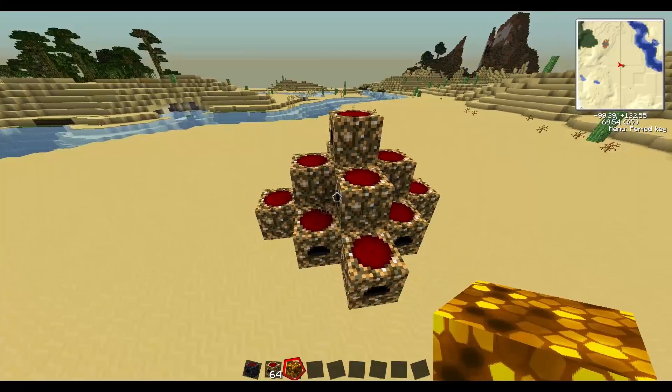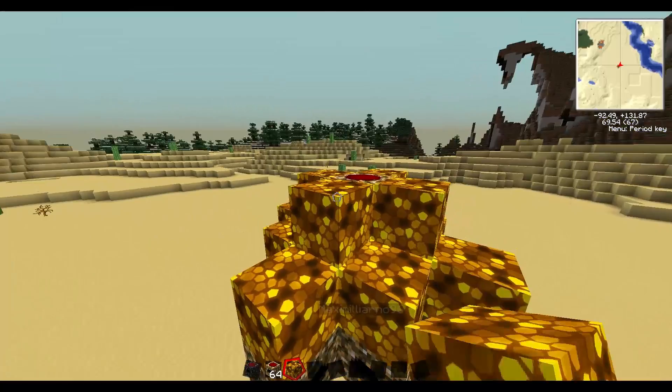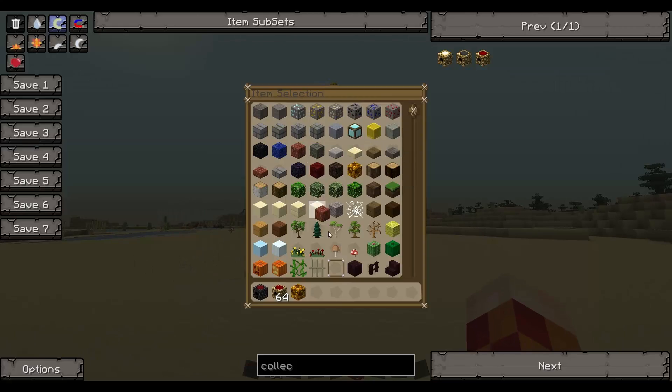I'm going to stick some glowstone on top of this so that it works through the night. What I'm going to do is I'm going to stick one red matter in there. Just put that in there. And that's going to start charging, basically — it's going to start making it. Obviously we want more, we want it to be faster than that. If we do it this way, it'll probably take about three minutes to make one red matter.